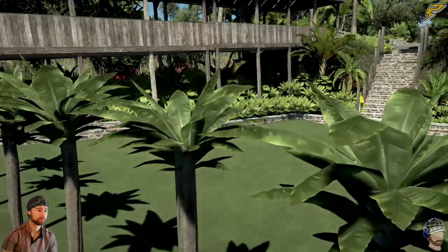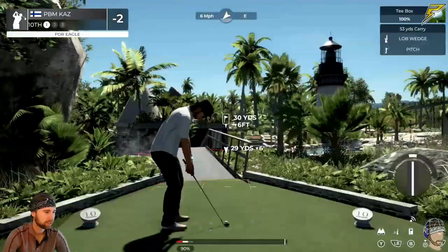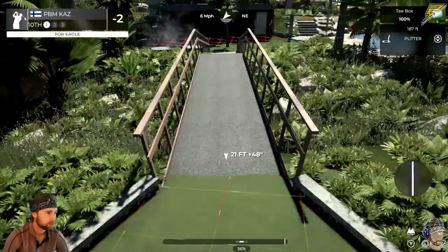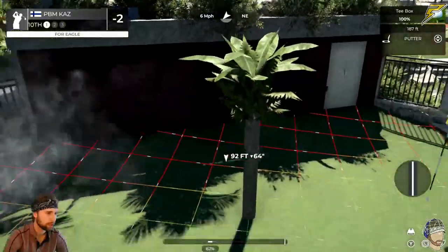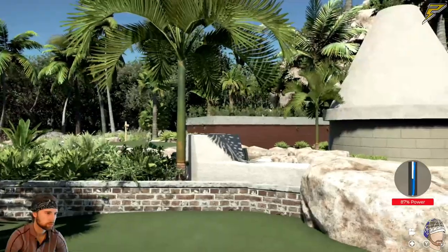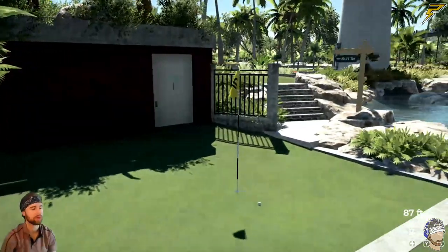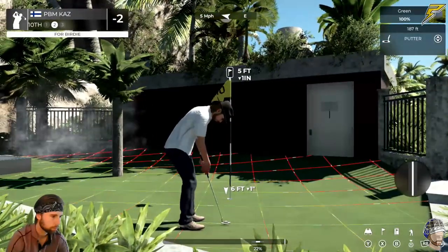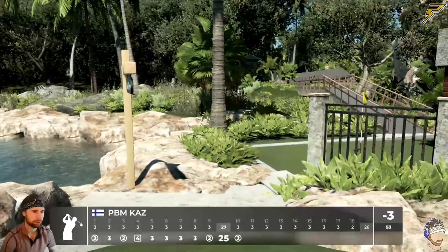Geez, this is fun — a lot of fun. Minus two after nine, one hole-in-one was one drop away. Just a pin seeker! Let's see what we can do here — there's another bridge. If we can get it here, let the slope take it back and just hope for the best. I like it — it's coming back nicely. That's a hole-in-one! Oh, barely missed. Sharpshooter — birdie! Back-to-back birdies, minus three.